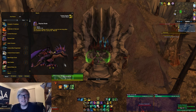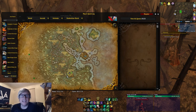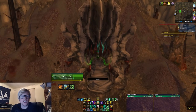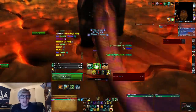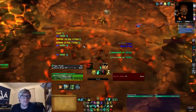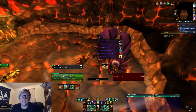Next is the Onyxian Drake, a 1.4% drop chance. Both difficulties — 10 and 25-man — will drop Onyxia's mount. It's located in Onyxia's Lair in Dustwallow Marsh in Kalimdor. Zone in, kill Onyxia at level 100 and you'll smash her, but you still have to go through the phases. She'll hit phase 2, fly to the end of the map, drop down, then die, and you'll get a chance at the mount.